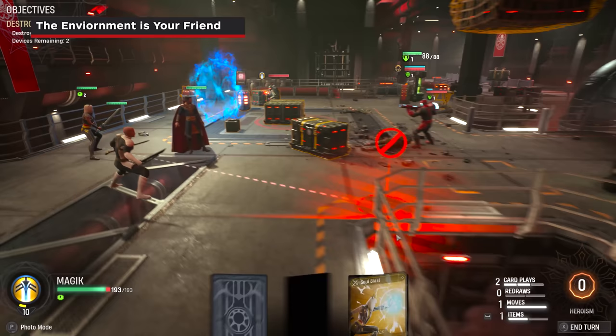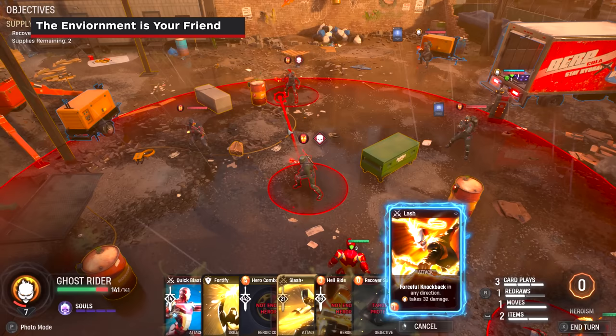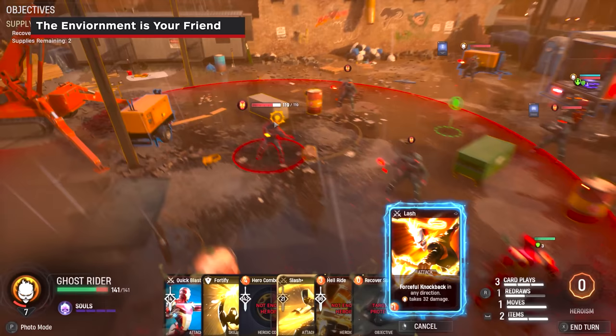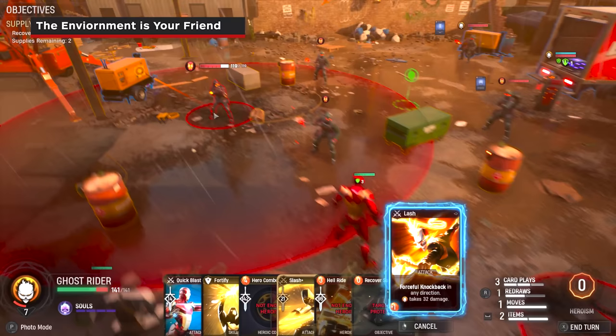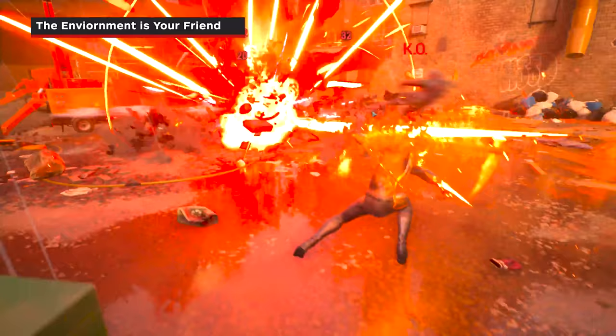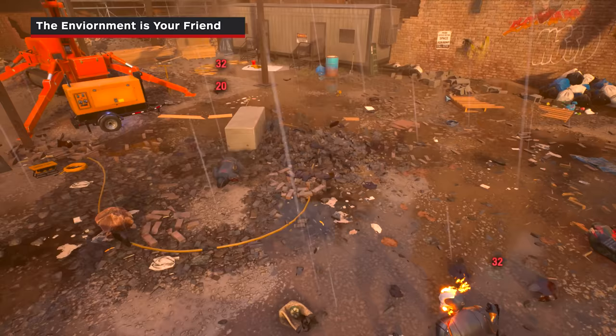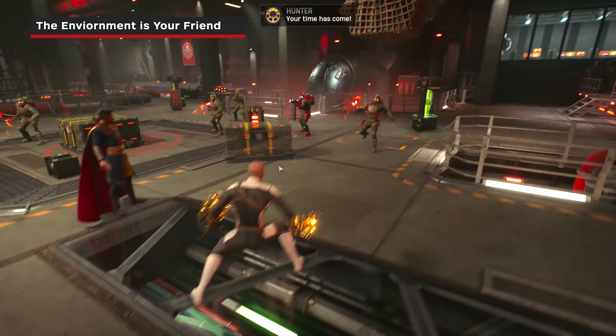In combat, you can use the environment to help turn the tide of battle. Using certain abilities can affect multiple enemies at once or make enemies collide with environmental elements. Before executing any abilities, you can preview to see what will happen if you commit. For instance, by using Ghost Rider's Lash, you can see the trajectory of the knockback — you can combo the knockback onto an enemy by having them collide with an explosive barrel, causing collateral damage to other enemies. Always use the environment to your advantage as it lets you set up some truly insane combos.